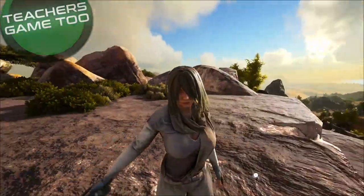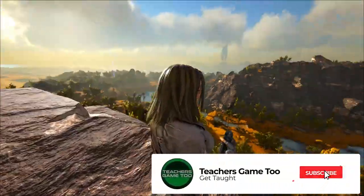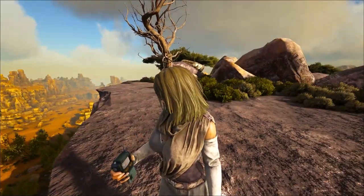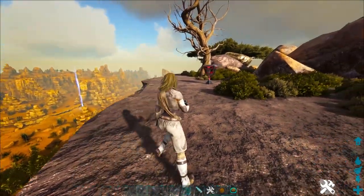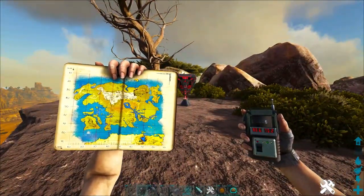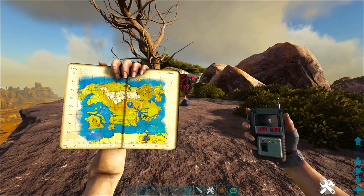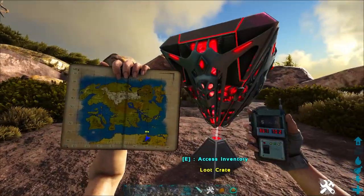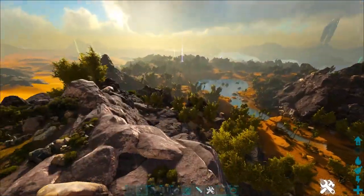What is up guys, it's Teach here coming at you again with another video. This is the easiest loot that you can get on all of Lost Island. If you go to the desert biome at these specific coordinates, 86.6 and 70.2, you are going to find yourself the only loot crate in the entire desert.